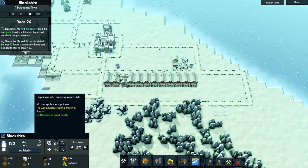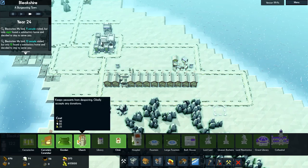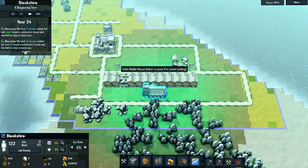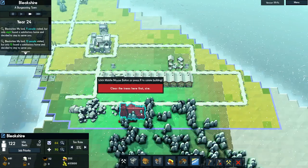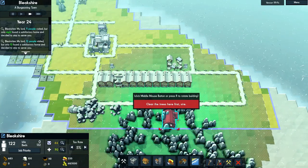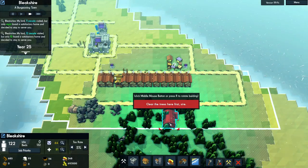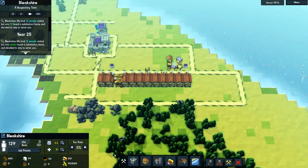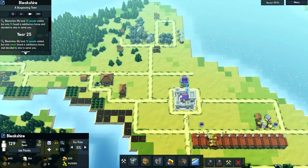These people want a church or a library. That's under the advanced town menu, and I let enough time tick by where I could actually afford to build us a church. I'm going to place it right about here, kind of in the middle of what's going to end up being our residential district. To do that, I'm going to want to clear out a whole bunch of trees.